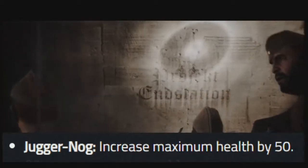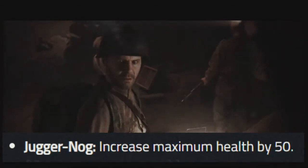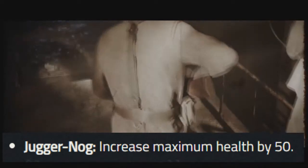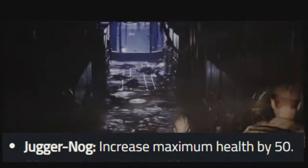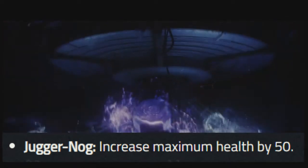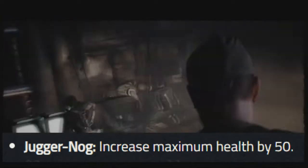The first one on the list is Juggernog. Juggernog is making a return — it's been a couple of Call of Duty games since this perk has been around. Just like always, Jug will be increasing your maximum health by 50%, so your health will go from 100% up to 150% after you've applied the Juggernog perk.